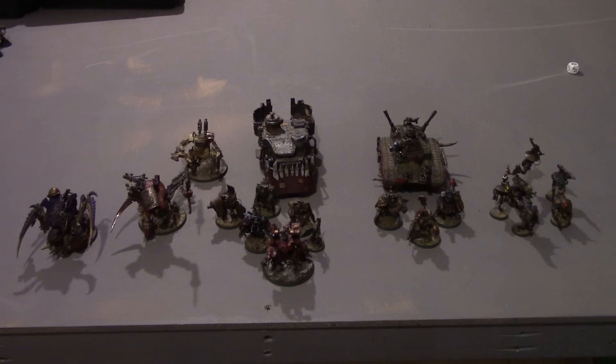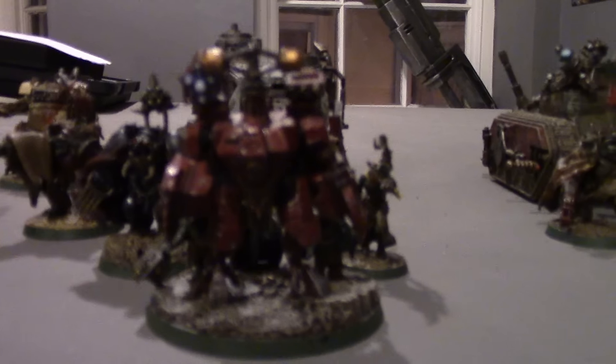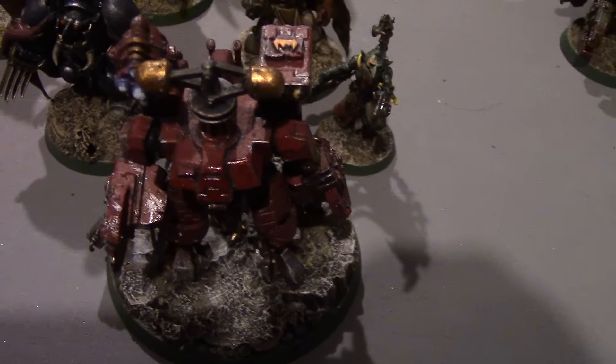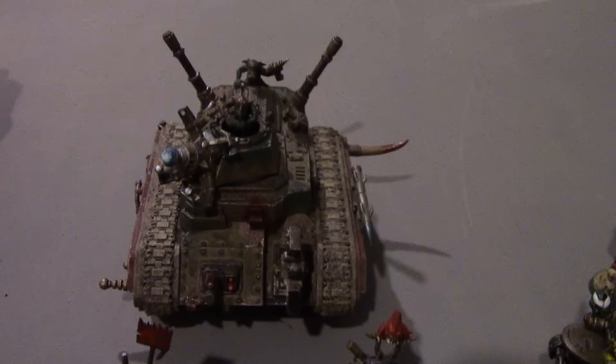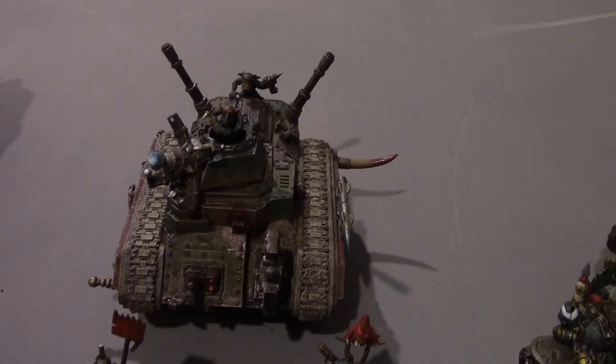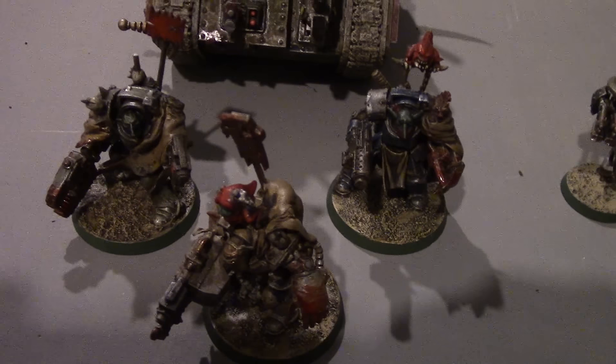Here is my thousand points of Orcs. We have Big Red, my Warboss, in his battle suit. We have a four-man Mega Knob team with Pain Boy, and they are in a Battle Wagon with Kill Cannon. Big Red has Mega Armor, Power Claw, and the Lucky Stick, and he's also got a Tax Click. We've got a Looted Wagon from White Dwarf with a Kill Cannon, and three more Mega Knobs inside it.